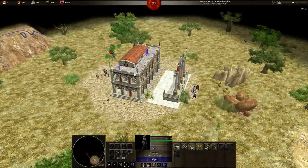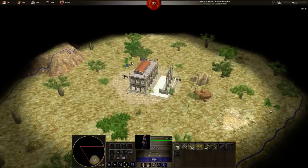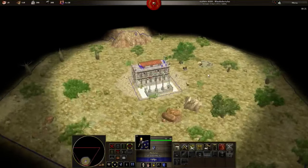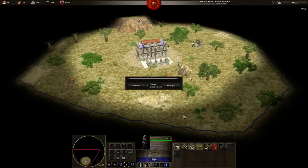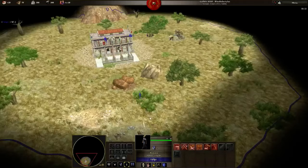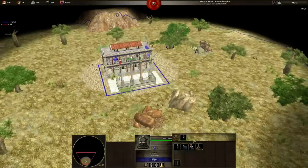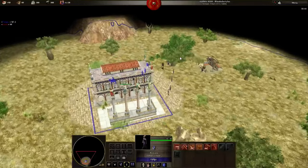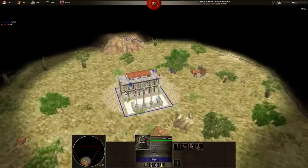I start by training 1 woman and a batch of 5 women. The first woman trained goes here on bushes, my cavalry on chickens, the 4 starting women on bushes, 3 soldiers on wood, the 4th soldier builds the house. As you can see, I have extra bushes, so I use them with the first woman I trained.